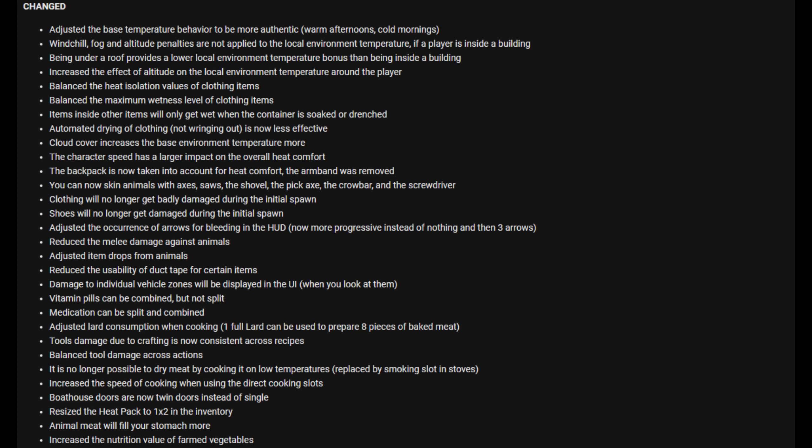Melee damage against animals has been reduced, so it's no longer a one-shot kill — it'll take a while. They've adjusted item drops from animals and reduced the usability of duct tape for certain items. Damage to individual vehicle zones will be displayed in the HUD when you look at them. Vitamin pills can be combined but not split. Medication can be split and combined. Adjusted lard consumption when cooking — one full lard can be used to prepare eight pieces of baked meat.